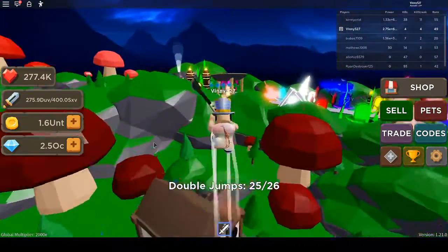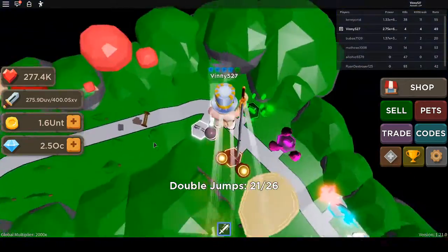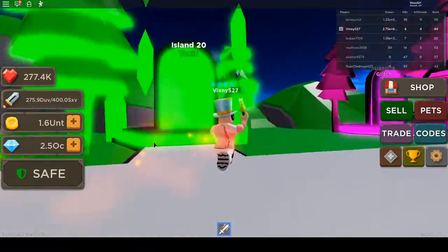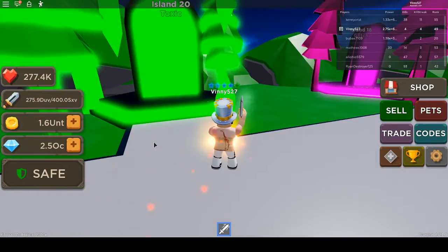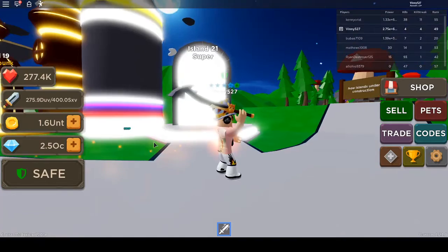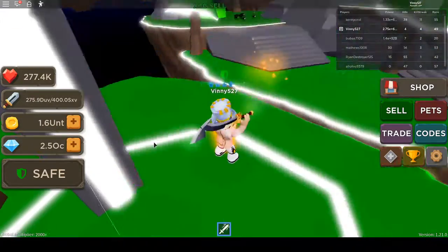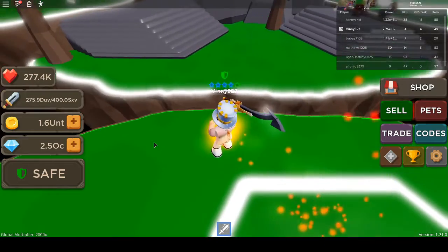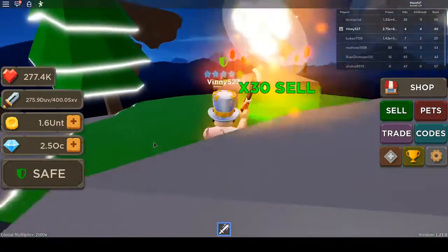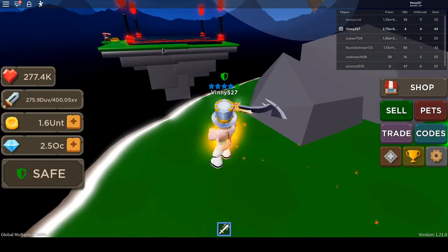The other update — let me get over there real quick — right over here, they added a new area. Previously, if you remember, the green toxic level was the top level. Now we have Level 21, the Super Level. When you go in here you're on an island right away, so be prepared to jump across, otherwise you will fall — like I've done a few times.